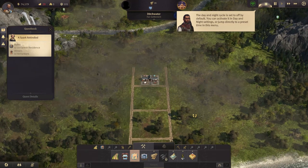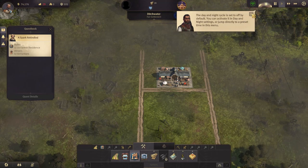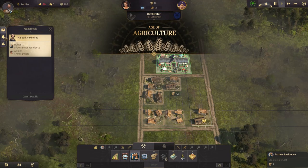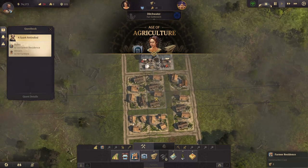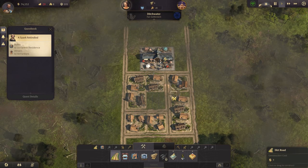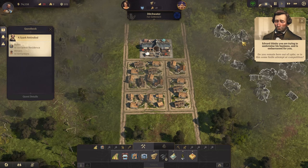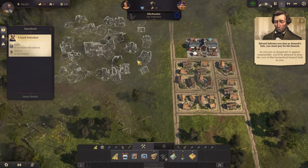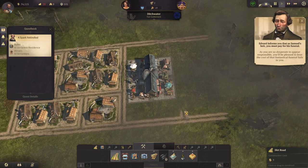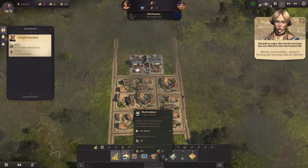We need ten residences. So I'm going to set up the first block like this, which allows me to put a road with one in the middle. There's also a lot of NPC interruption — Uncle Edvard apparently tells us the cost of father's funeral falls to us, to which my sister responds by calling him a 'miserly, uncharitable dastard picking and choosing what he inherits.'